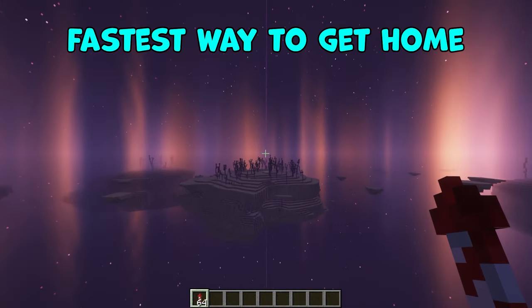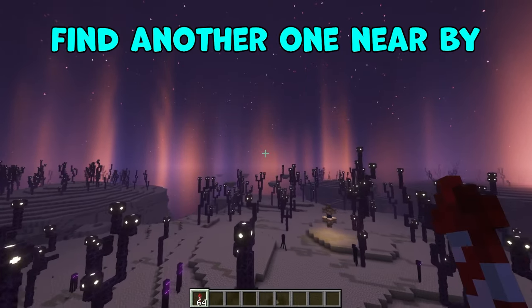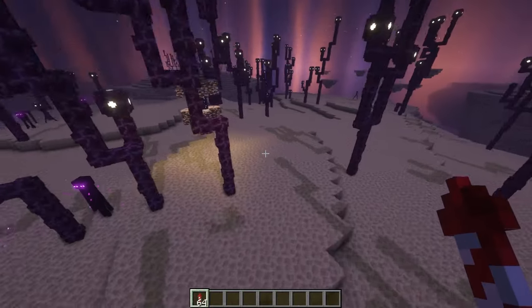The fastest way to get home is to travel through the end gateway that you came through or find another one nearby. If you see a beam of purple light, that will direct you to the gateway.